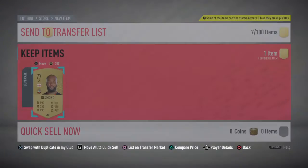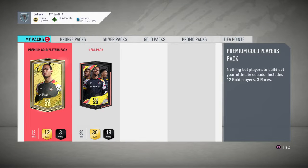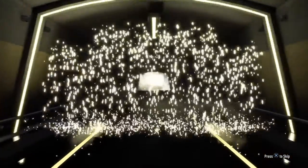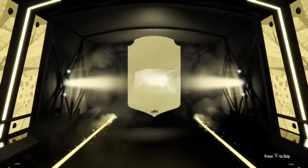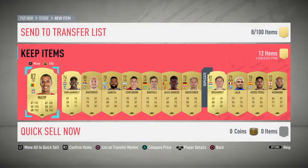Players back in the club, which is always nice, but damn. Give me a board, man, give me a board. Not meant to be. I think every pack opening since last week we've gotten Matip.